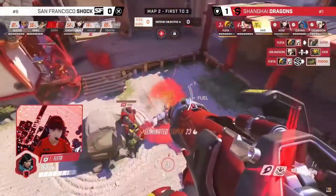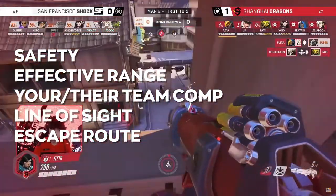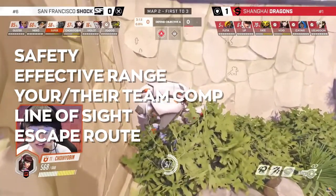To position well, you need to take the following into consideration: your safety, your effective range, your team comp as well as the enemies', your line of sight, and the escape route.